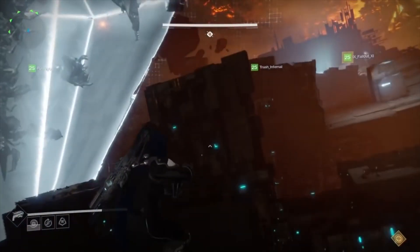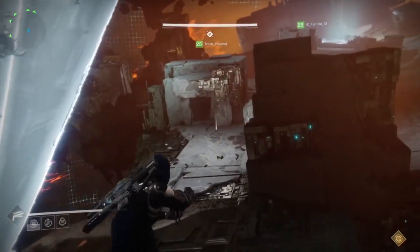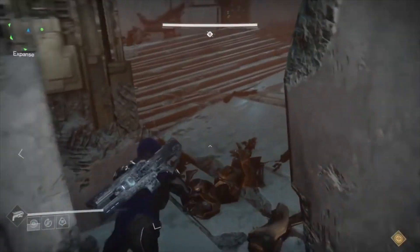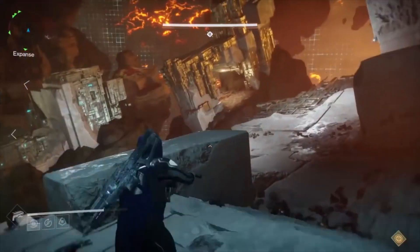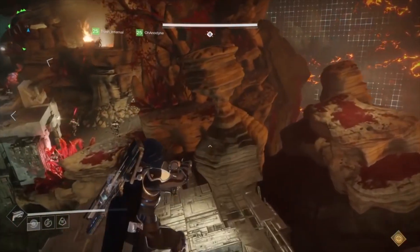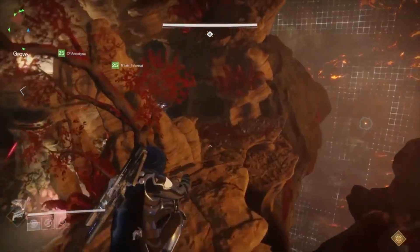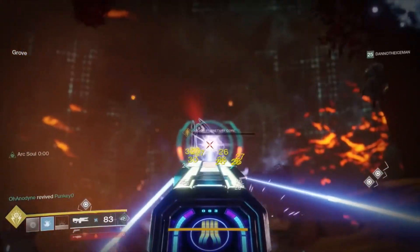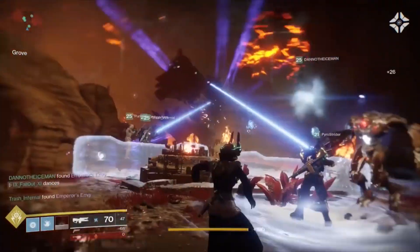When you blow up a part of Argos's body, it will not be available for your team to shoot again later. Since there are six body parts on Argos that you can shoot and you need to blow up two in order to stop his death attack, that means you'll need to kill Argos within four damage cycles. At the end of four, you'll have no more body parts on Argos to shoot and he will kill you.